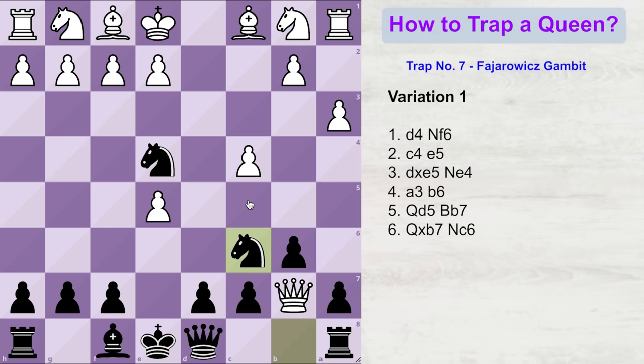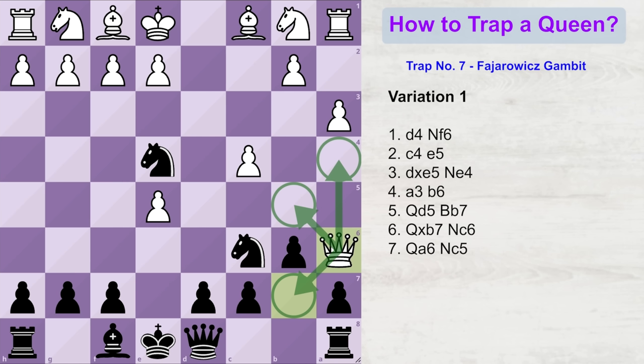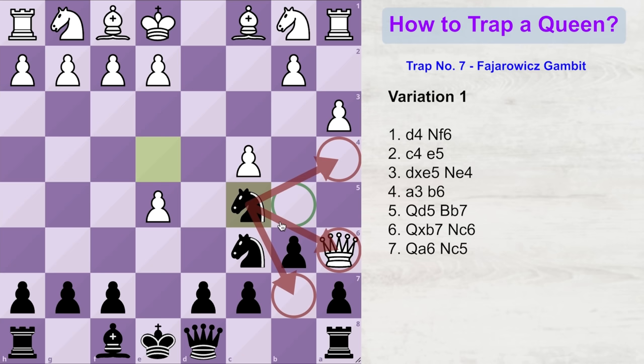Now, obviously white is sensing something fishy and does not want to take a risk, so he gets his queen out by playing queen to a6. In this situation, white's queen has safe access to several squares. Now black starts to lay his trap and takes away those squares from the white queen. Black plays knight to c5. Out of those escape squares, the access to two squares is now gone because our knight is controlling them, and also the knight is attacking the queen. The only square where the queen can now go is the b5 square. So the queen moves to b5, and now black plays a6, attacking the queen one more time. Believe it or not, the queen is right now trapped.